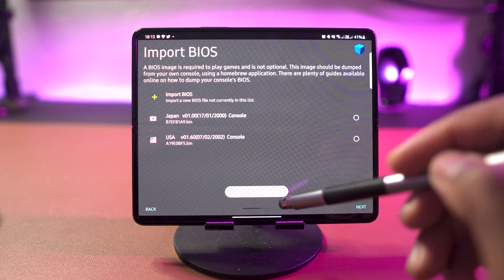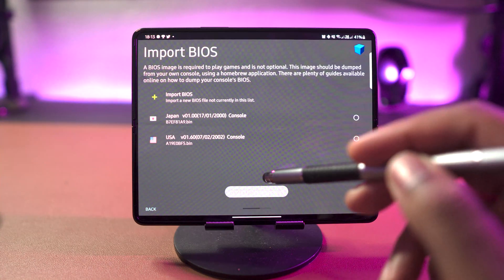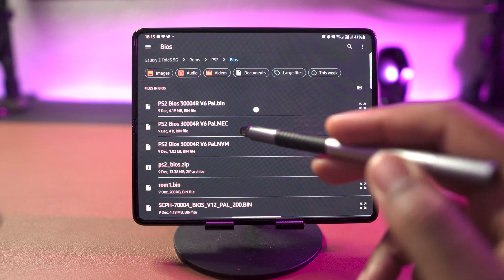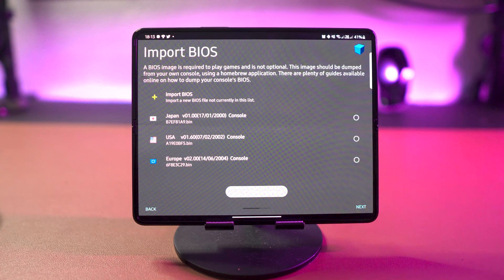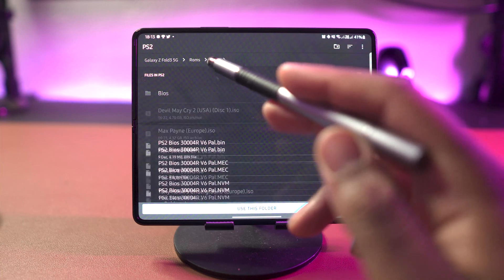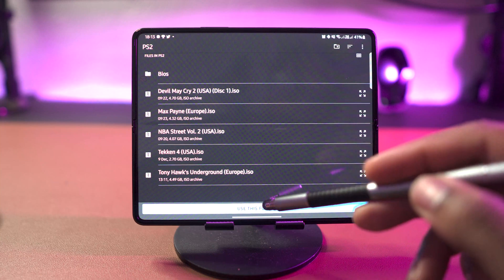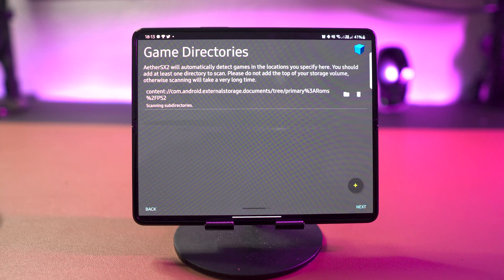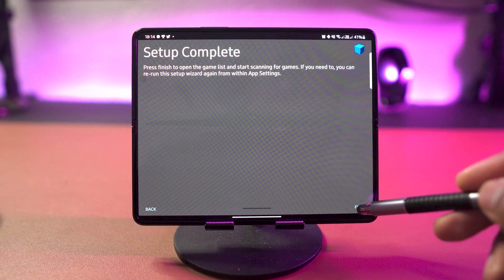This next page is important — this is where you import the BIOS. The BIOS is a really important file that the emulator needs to run games. If you don't know how to get a BIOS then just Google it, it's really easy. Get the BIOS onto your phone, then choose the file location where it's saved and it will import it for you. Then you need to choose the folder location where you have your PS2 games saved. Once you've chosen your folder location press next — that completes the setup, and it will scan and show the list of all your games.